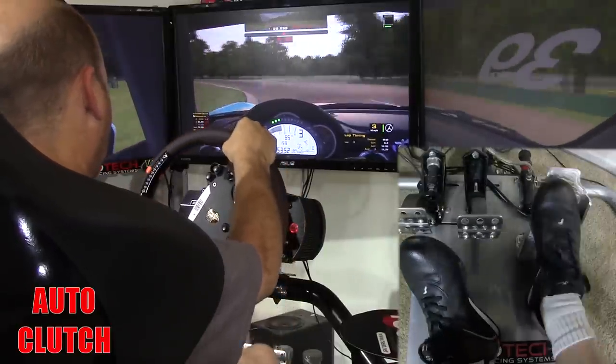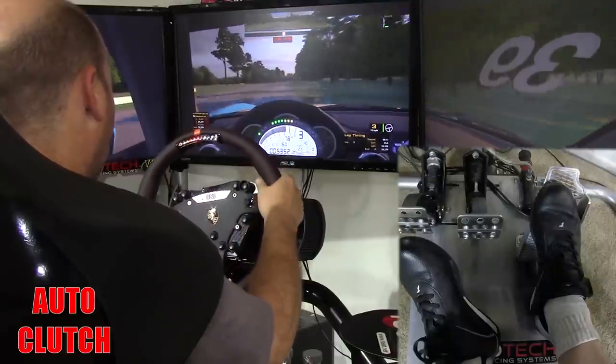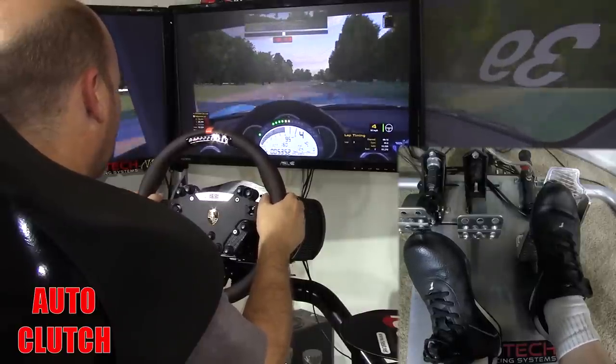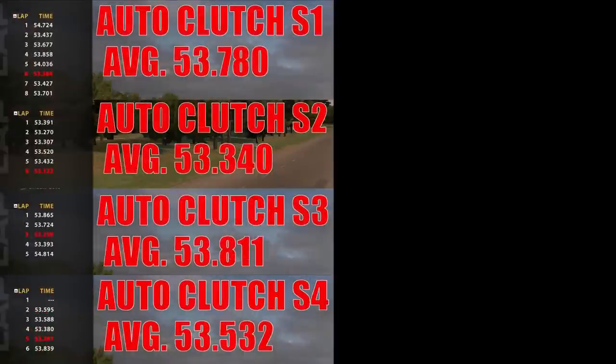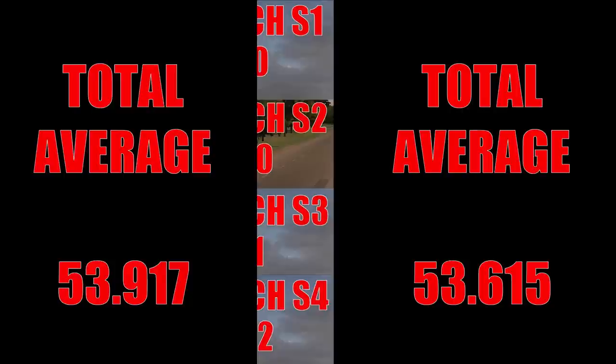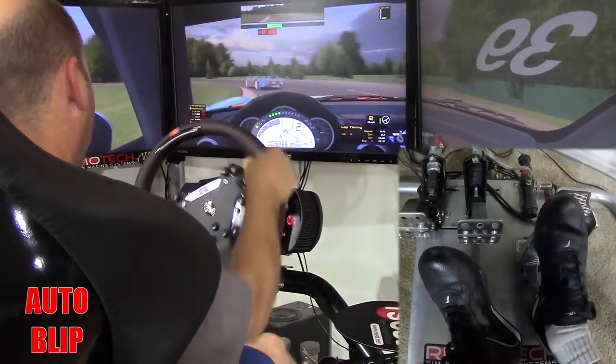There were times when the shift came in and caused a slight push or understeer with the engine carrying too much speed. I ran four sessions in auto clutch mode, and best lap times decreased to a range of 53.122 to 53.384. Average lap times were between 53.340 and 53.811, with a combined average of 53.615 — about three tenths of a second faster than automatic shifting, and still no need to touch the clutch.